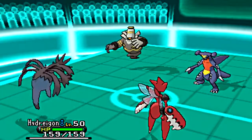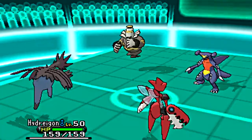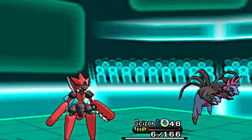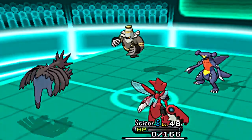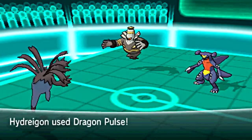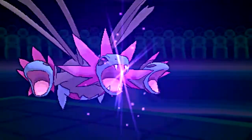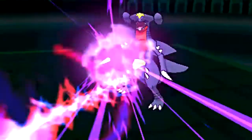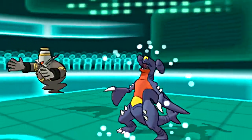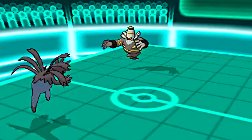Finally out comes Hydreigon, and because Trick Room is in effect — oh, Shadow Sneak goes first, sorry, I'm getting ahead of myself. Shadow Sneak finishes off my Mega Scizor, which is unfortunate because he did a lot of damage. Now, because Trick Room is in effect, my Hydreigon is actually going to attack before Garchomp. Garchomp is usually faster, but Trick Room reverses Speed, and Dragon Pulse takes out Garchomp in one fell swoop.